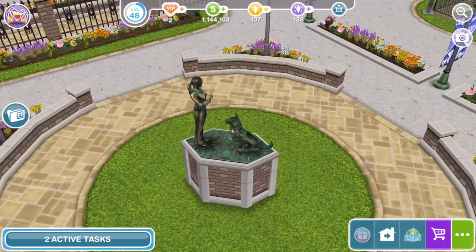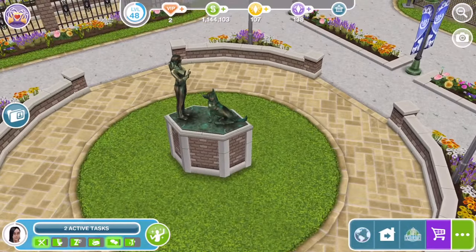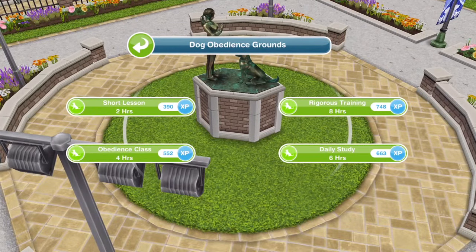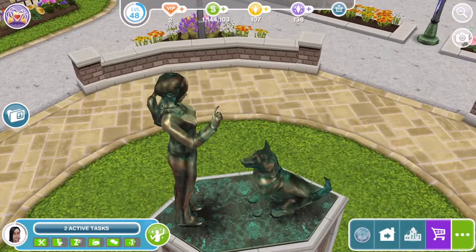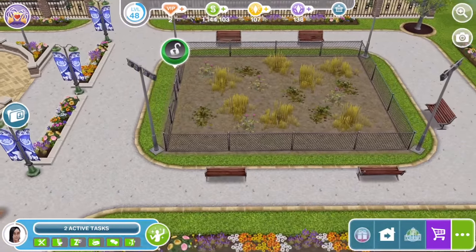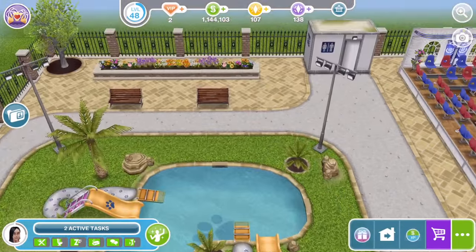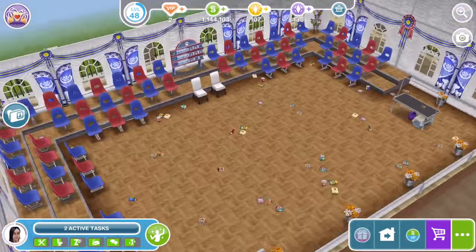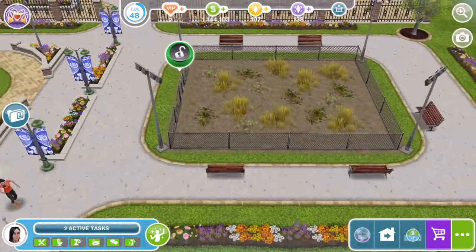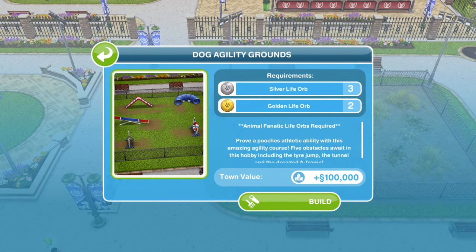This is really nice. Let's bring someone over to see what we can interact with before we build anything. Oh, dog obedience grounds — dog obedience is a hobby. That's a cute little statue, I love it, and then we've got some areas that we need to build, and then you go in here. Oh my goodness, I think we're definitely going to have to clean this up. Let's go dog agility grounds first.